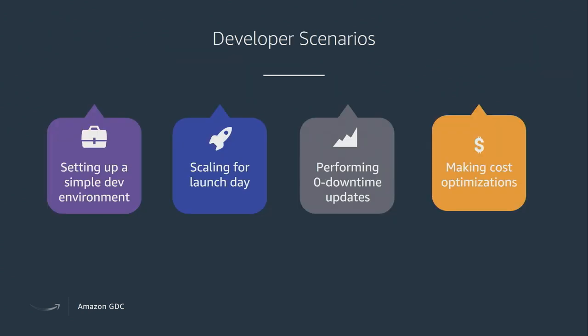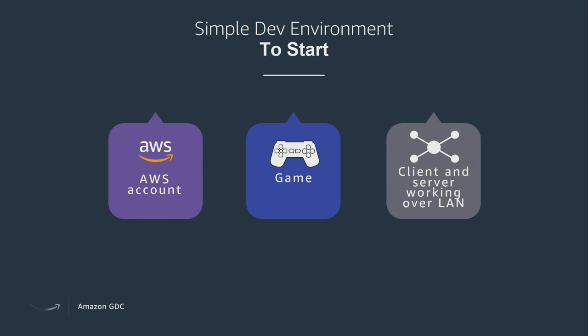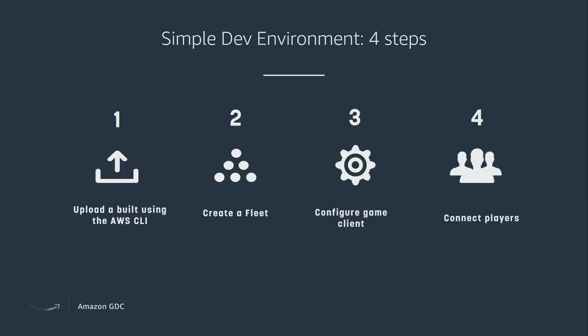Jeff and I are going to run through four developer scenarios: how to get up and running on a simple dev environment, how to take something small and scale it up to launch day size, how to perform updates to your game without impacting players, and some tips to save money. To get started with a simple dev environment, you need three things: an AWS account, a multiplayer game, and your client and server talking to one another and stable locally. Then you upload your build, create a fleet, configure your game client to connect, and start putting players in. I'll toss it over to Jeff.